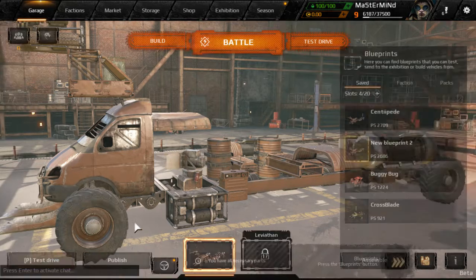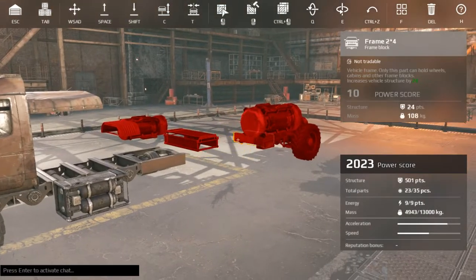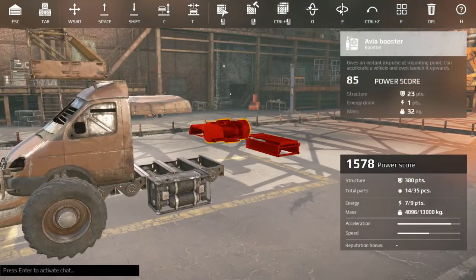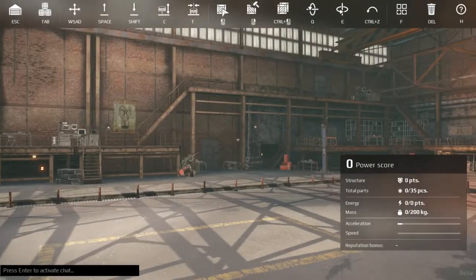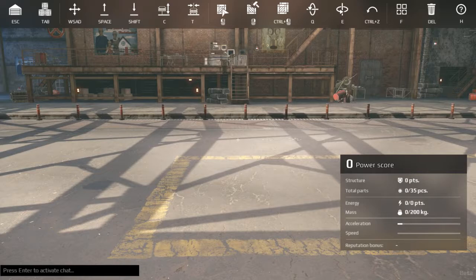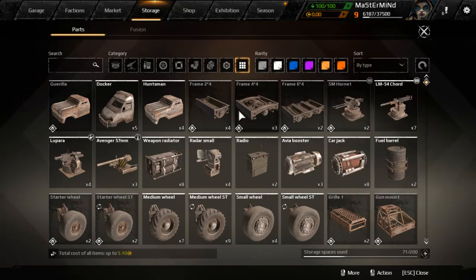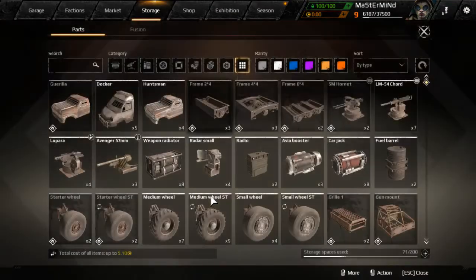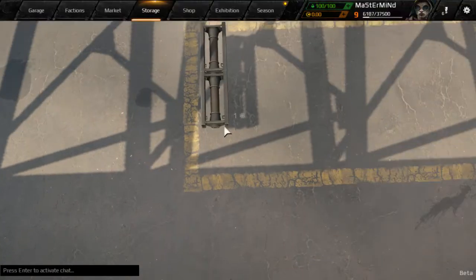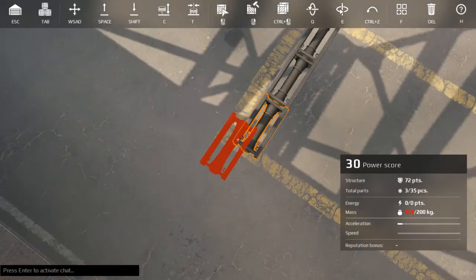We're gonna try to make a new one. We're just gonna go to build and take it all the way. All right folks, here we go — brand new from scratch. Let's see what we make today. We got four of those, three of those, two of those — so we got nine pieces to play around with. We might try to make a fairly big car today.